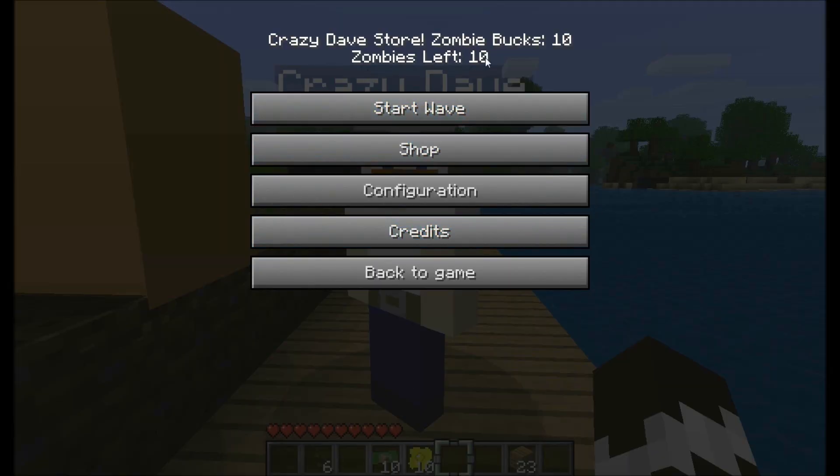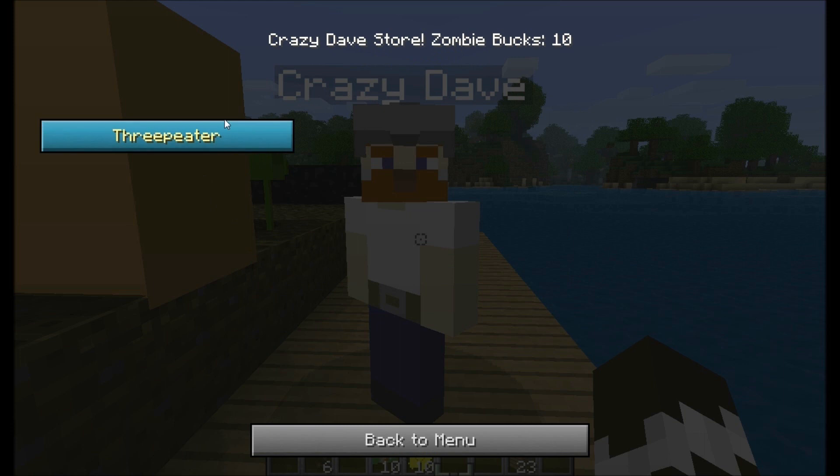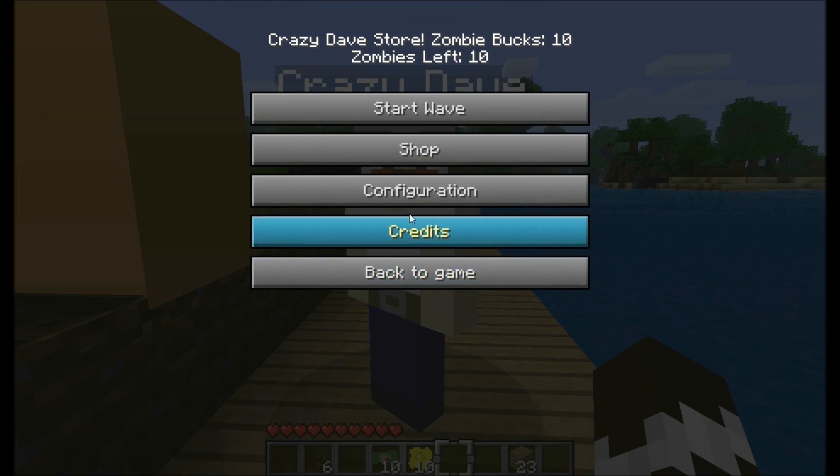So you get ten zombies and you get ten bucks — Crazy Dave! You start your wave here. The shop right now just has the three-piece shooter. This is a work-in-progress mod — more is coming. They're making more zombies; right now there are additional zombies but they're making even more. And they're making more plants and adding more. This configuration button doesn't work yet. But there's plenty of other stuff guys, it's really good. So let's start the wave.